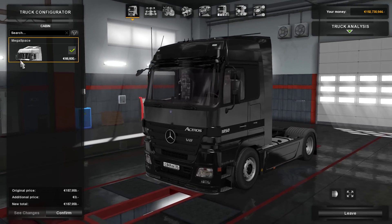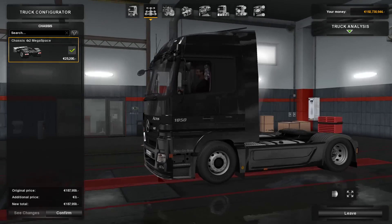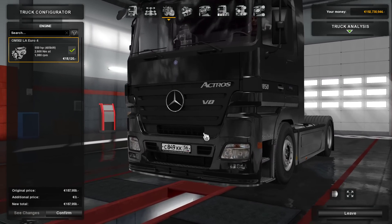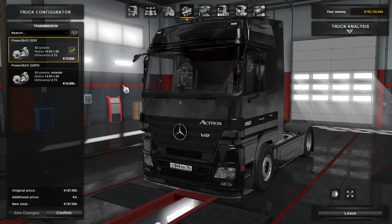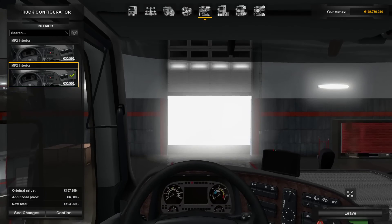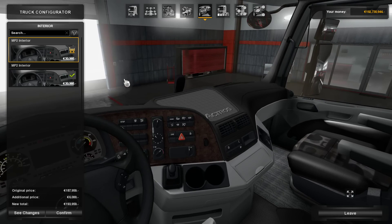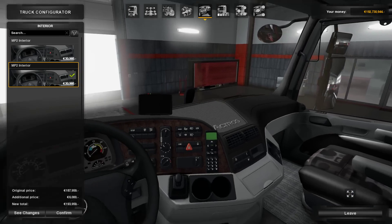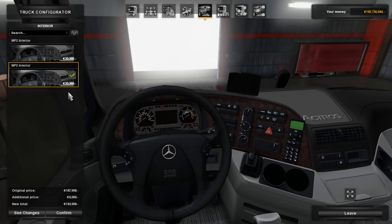There are limited options in the cabin — only a Megaspace cab available. Only one chassis: 4x2. Only one engine: 550 horsepower V8. Two transmission options, both 12-speed — one without retarder, one with. Same differential. For the interior, two options: the only difference is one has the GPS and phone, the other doesn't. So if you want the GPS, pick that one.